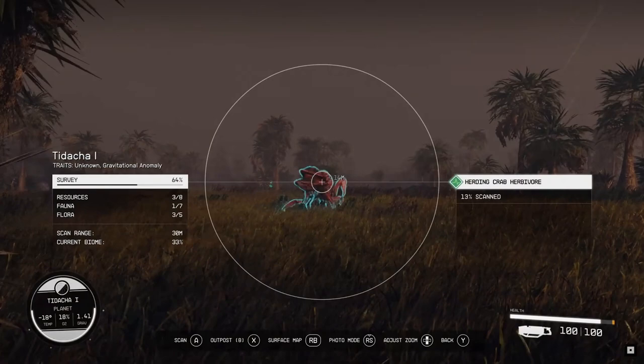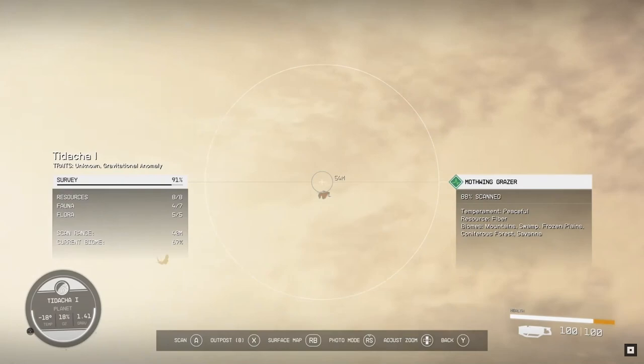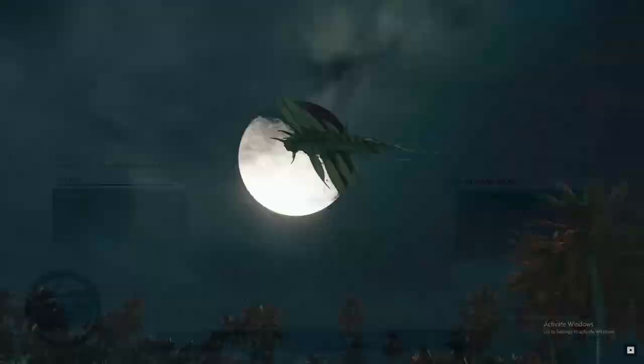The next bug on the list is our first flying creature, and the only reason I am adding it is because it is called the mothwind grazer. I am not certain what it looks like up close, but it's got moth in its name so I am claiming it for the bug kingdom. It might be this creature shown in the gameplay trailer, but I am not certain.